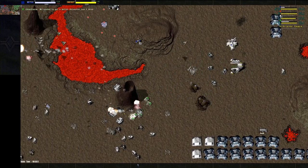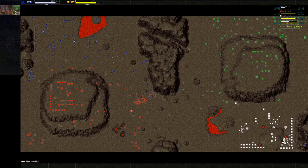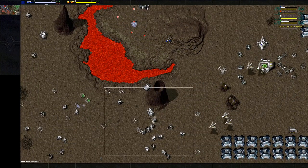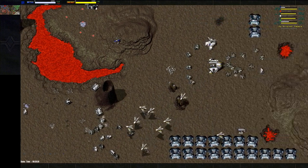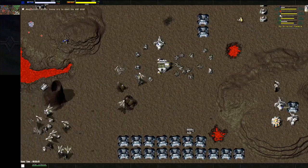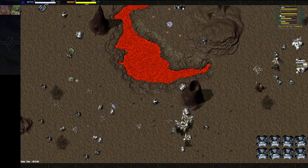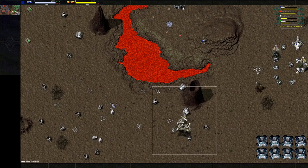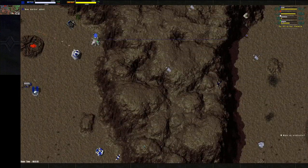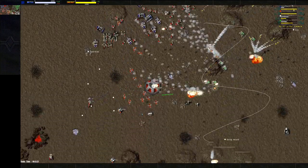A better defensive line would have helped. If we had set something up earlier we would have had more breathing room. We really set up nothing — I had a few things up but Magpie didn't have anything down here which is really risky. He was mostly relying on Blade Wings and fighters with some Tier 1 tanks. But once they get past here — you've seen the Fidos, like 3-4 Fidos just make it all the way up. At this point I'm pretty sure the game is over.